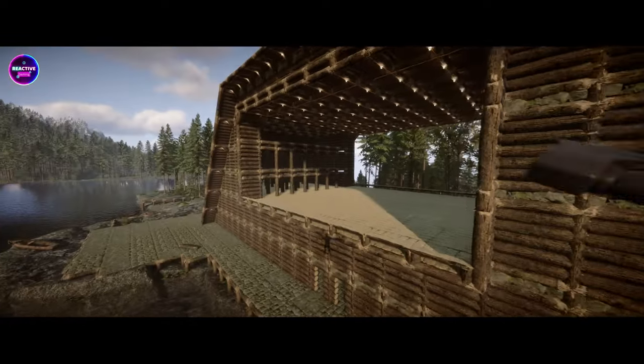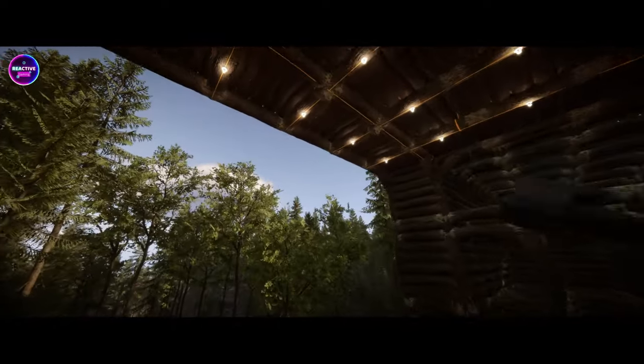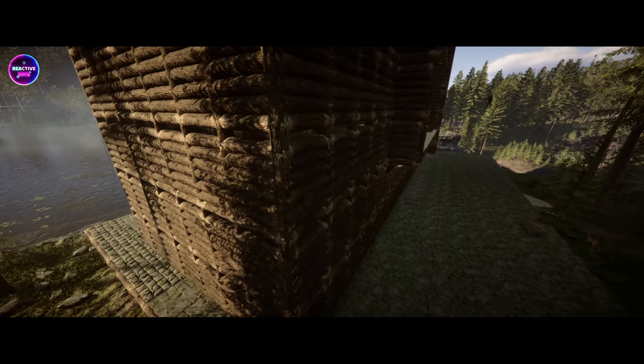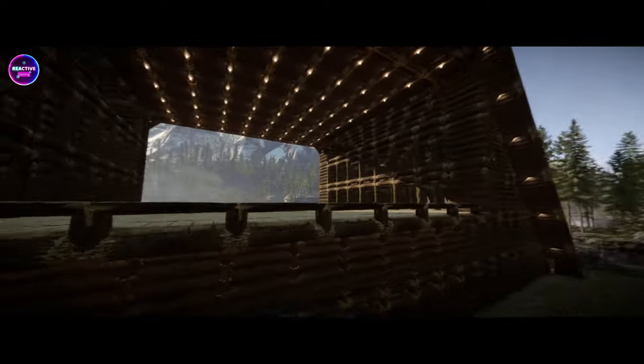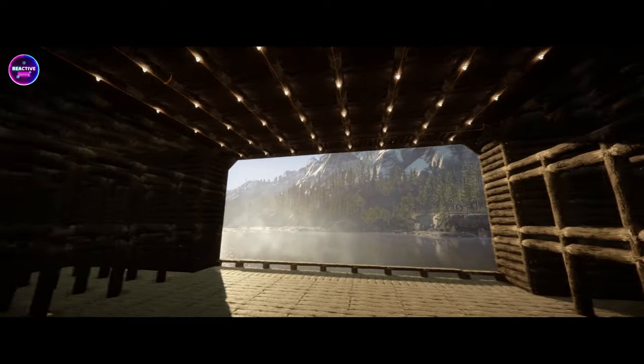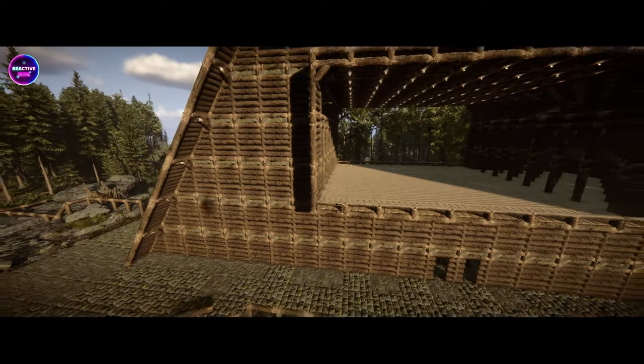That's pretty much it for this build for today. It's been a right pain in the ass just getting the power to work - it just keeps playing up. We had to reroute the power again because it was constantly not working. Every time you'd jump out of the game and jump back in, it would be like the wires didn't exist, but they were there. So we kind of routed it easier, so they could go straight across to connect instead of jumping through full log, quarter log, full log, quarter log. I'm almost 100% sure that's the problem - the game doesn't really like that. So if you can try to make it direct, that'd be great. If you can't, be prepared to be fixing your power constantly.